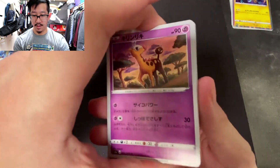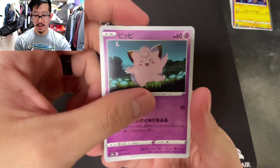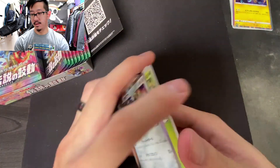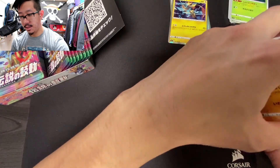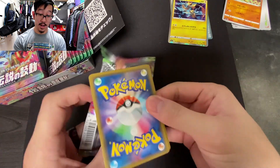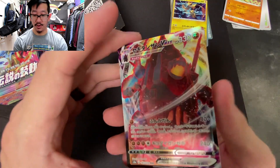I definitely love the Japanese holographics — the quality of them is just on another level. Second pack: we have a Mawile, a Clefairy, another Kakuna, a Shuckle, and a Mawile. Cool, cool. I'll keep all the holos in one pile. I'm really hoping we can pull the Jirachi amazing rare — that's the one I'm looking for the most. I already got the Rayquaza, which is a beautiful card.